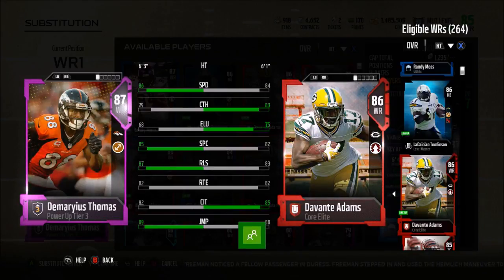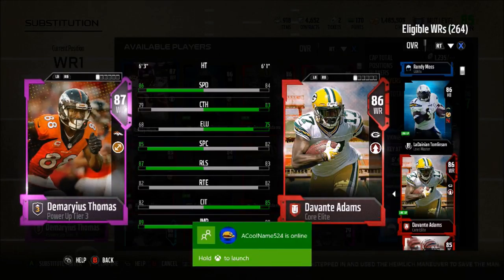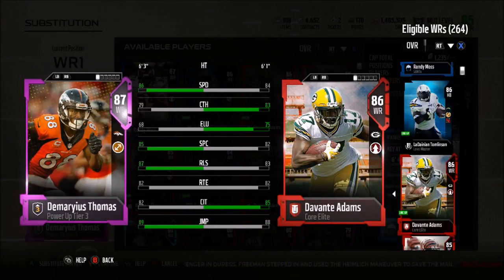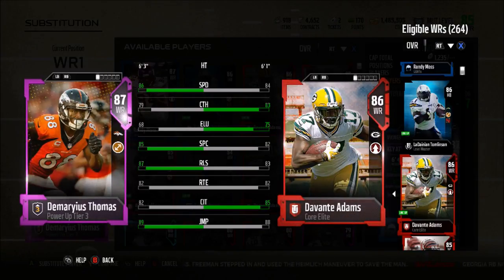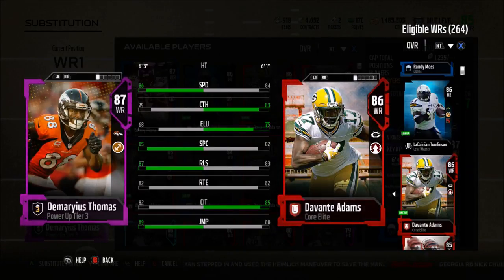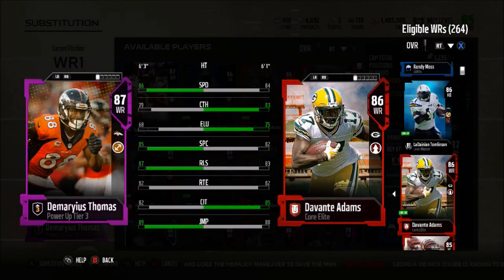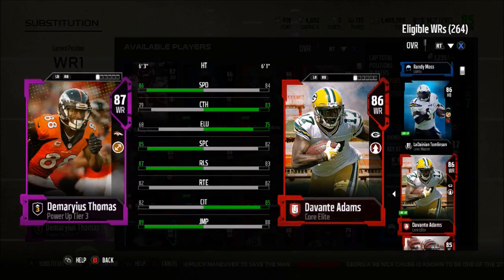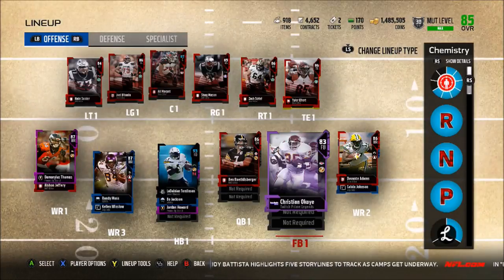At wide receiver number two we have Davante Adams, which is the card I actually want to replace because this Davante Adams is kind of really trash. I want to get someone good like Ty Hilton or Odell — someone who can make a big play. This Davante Adams isn't fast, doesn't have amazing spectacular catch, doesn't have the best route running, and won't get a ton of separation. He's just kind of decent.